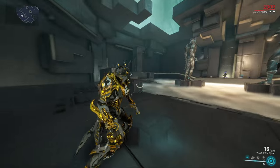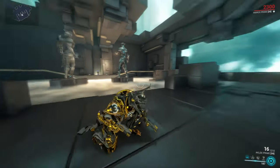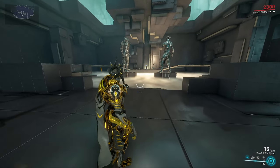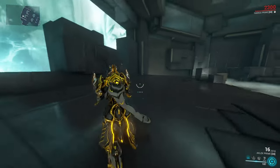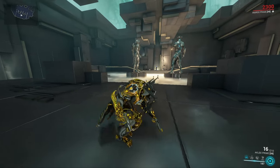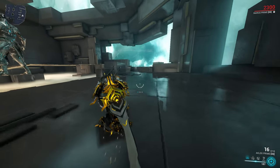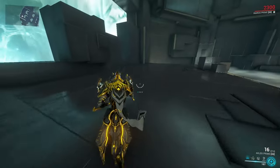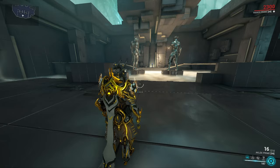One thing you also want to hold is crouching. On PC you have the option to set two different keys — one for toggle crouch on/off, and one for holding the crouch. I would recommend that whichever crouch key is your standard from other games, you use that one to hold the crouch. The other key you can use for toggle crouch. In movement we're going to use the crouch button to initiate slides quite often, and sliding is quite uncomfortable if you have to use the toggle function all the time.